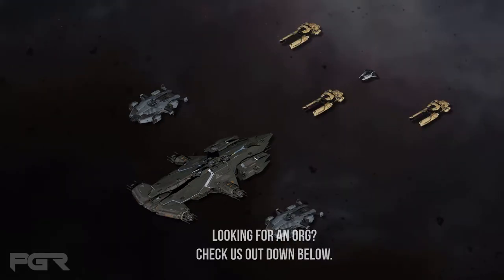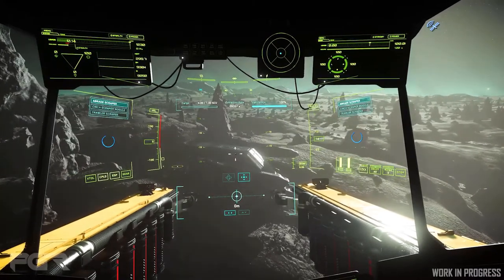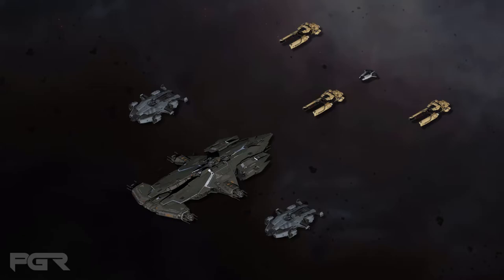The group of 2-3 Vultures or the Reclaimer will then move to the scout ship location to salvage the destroyed Hammerhead and escorts. Whenever CIG gives us the ability to create quantum beacons and share them, we'll no longer need a scout ship for this operation.